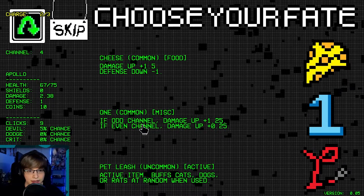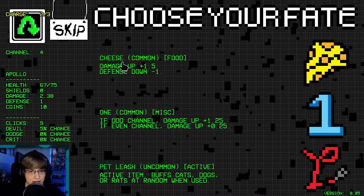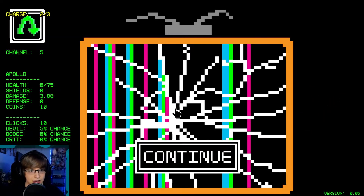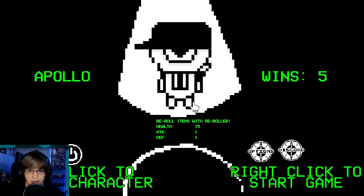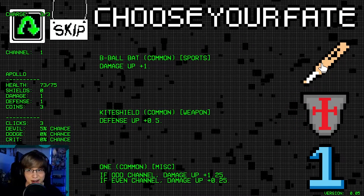We are on an even channel. Damage up, defense down. Oh man, I guess we'll take that. Oh — we have no defense. Did we? Is that really how that works? Maybe we were in the negative or something. B-ball bat. Shuriken.